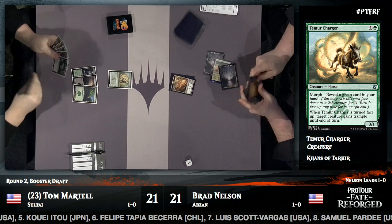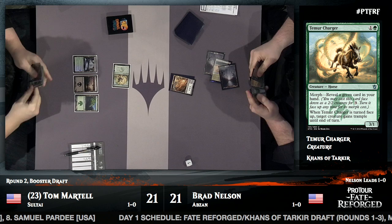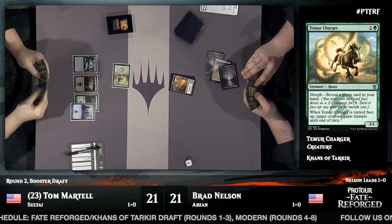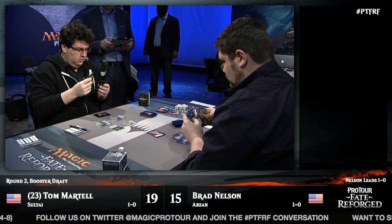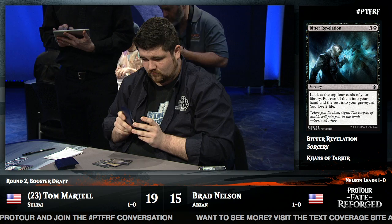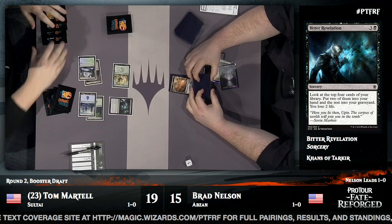Brad adds a Morph and Tom rumbles in against it — kind of like a check to find out information about the Morph. Are you willing to trade it? Then a bit of revelation for Tom Martell: he scries the top four cards of his library with a card-selection spell. This is great — it ensures he'll have a smooth draw and hit his land drops going forward. It also puts three cards into his graveyard, which is great fuel for Delve cards. Tom drops to 19; Brad is already at 15 from the Temur Charger.